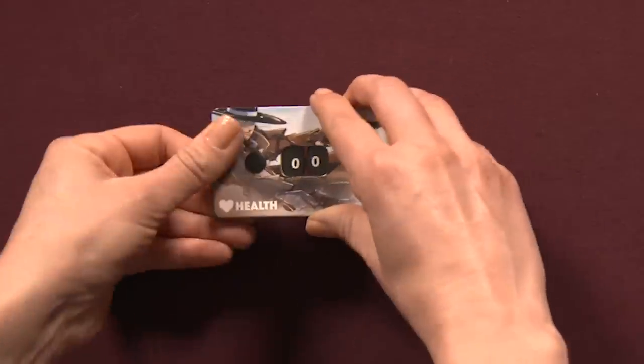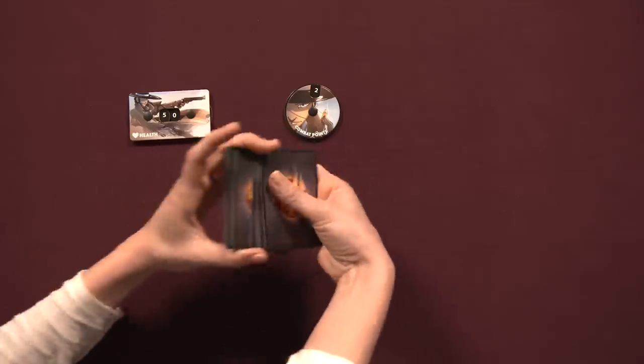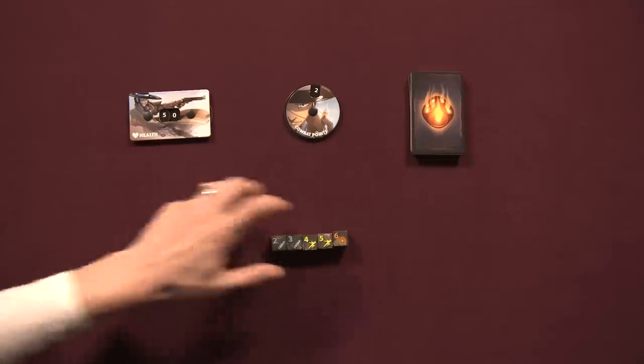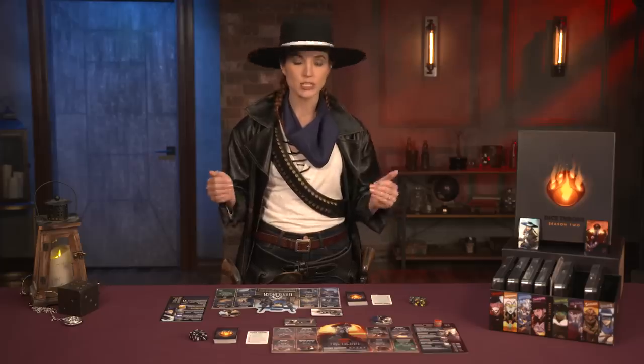Set the health dial to 50 and the combat points dial to 2. Shuffle your action deck and gather your dice. If your hero requires any special setup rules, as noted on the back of the hero leaflet, follow those steps as well. Today we're setting up for a two-player game. Some slight rules variations can help you set up for a free-for-all game with three to six players, or a team game. Check the rulebook for those details.